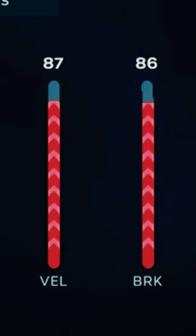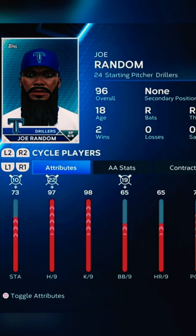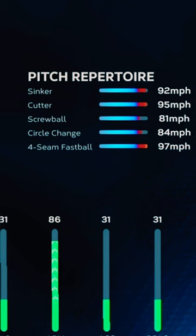he will have 99 break, 99 velo, and high 60s control on top of everything else he has. I know it says starting pitcher, but this is actually a reliever. You put him in the bullpen and he can throw three to four innings.